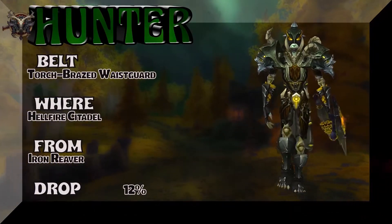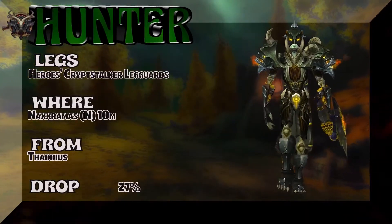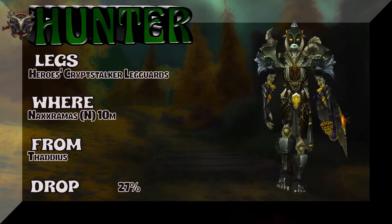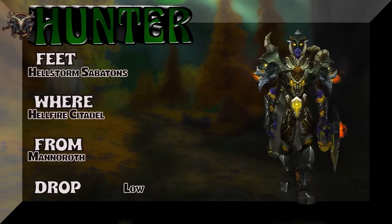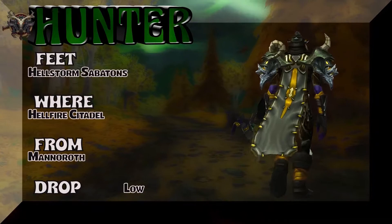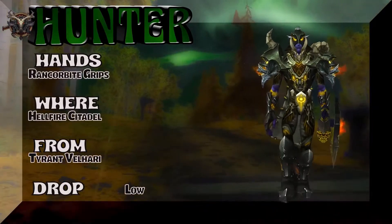The belt — Torched Braised Waistguard from Hellfire Citadel; Iron Reaver at 12% drop rate. The legs bring us to Wrath of the Lich King — Grip Stalker's Leggings, part of the same tier set as the chest, out of Naxxramas normal; Thaddeus is the boss. Moving to the feet — Hellstorm Sabatons from Hellfire Citadel, Mannoroth — kind of a low drop rate, but those boots really work well with this set.